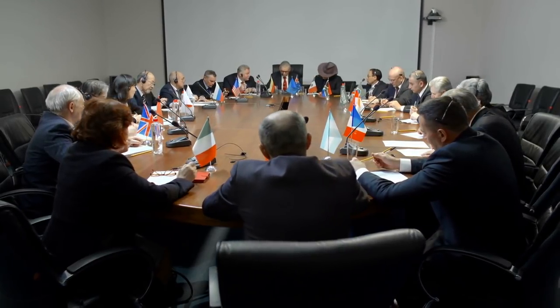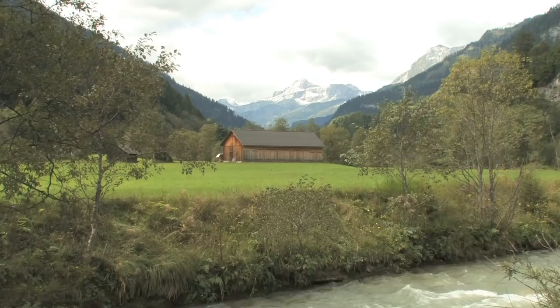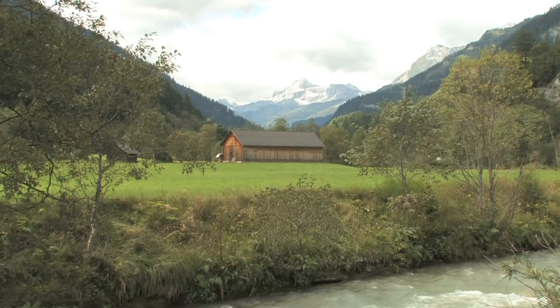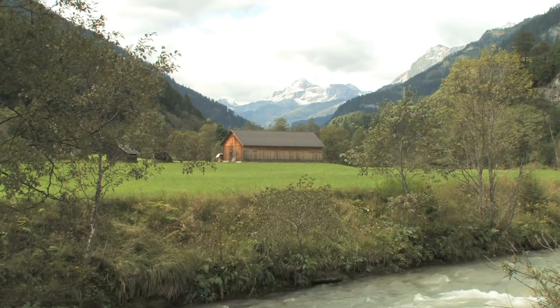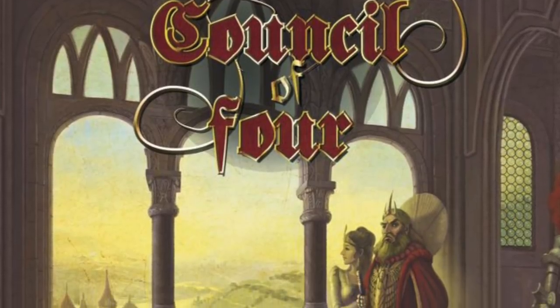Hello my friends, it's the Game Boy Geek here. Today we're going to be trying to influence all different council members by giving them permits and trying to build emporiums out by the countryside in some editions and have some merchants selling things in other editions. Today we're going to be taking a look at Council of Four.